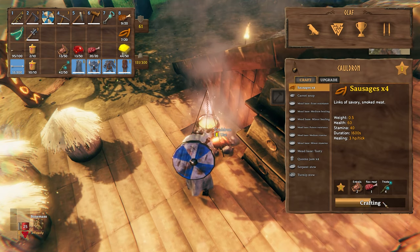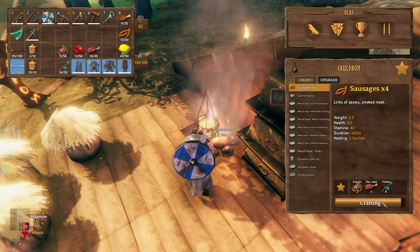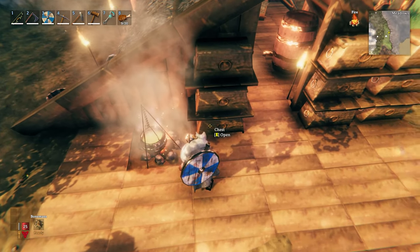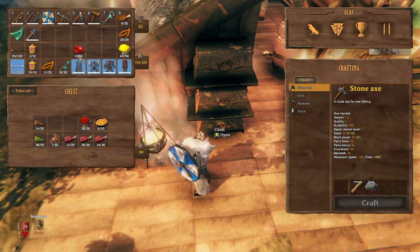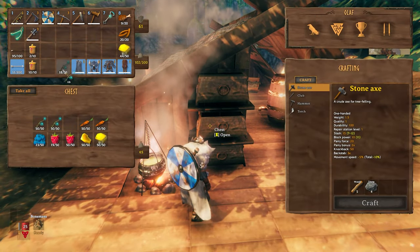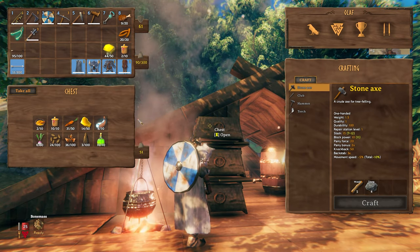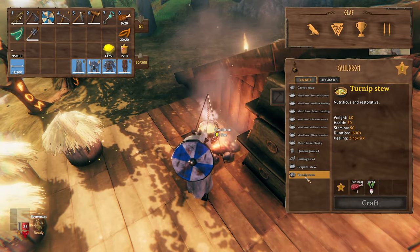Alright, let me finish cooking these sausages. I'm just gonna keep going until I run out of mats — I think that's the best thing to do at the moment. I also need to just start making more food. I have so much meat. I also need to make that turnip soup — let me see what the mats are for that. One raw meat and three turnip.